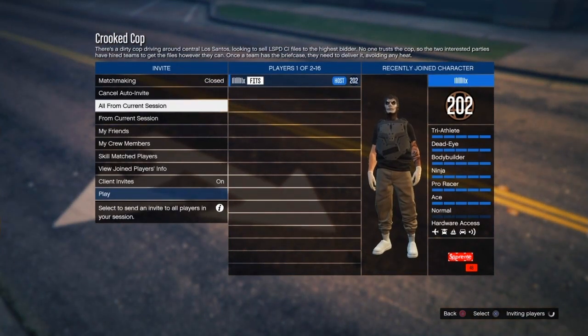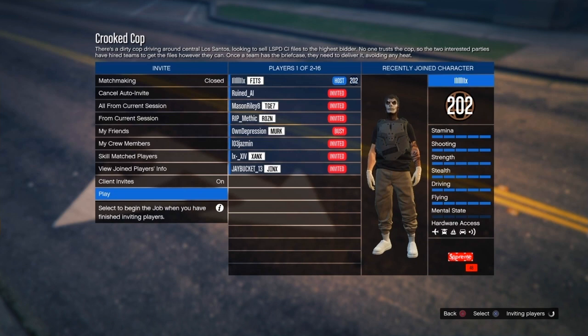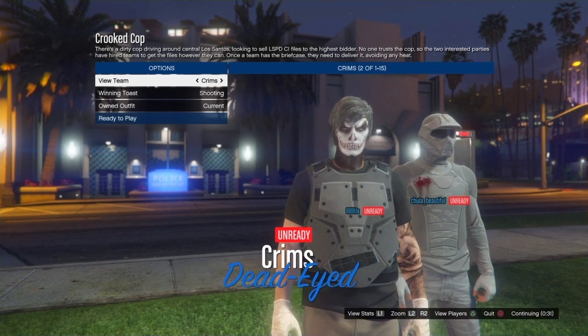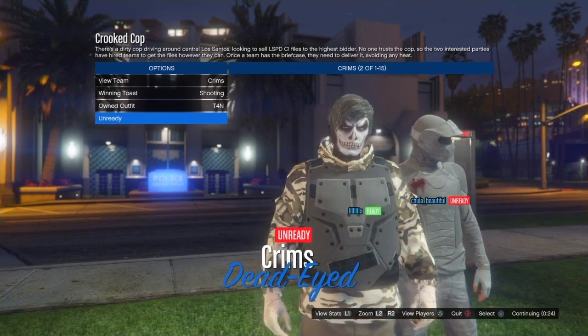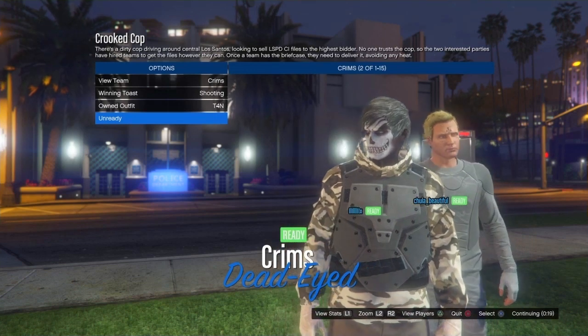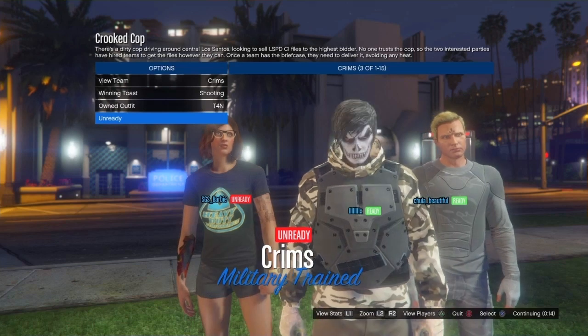Make sure you set the clothing to player owned and not themed. Simply invite a friend or wait for somebody random to join you. Once someone joins, launch the mission. Scroll down to owned outfits - this part depends on what slot you saved it. If you saved on slot one scroll right; if you saved on slot 20 like I did, scroll left. You'll see the utility vest merging onto the outfit. Ready up and wait for teammates to start the mission.